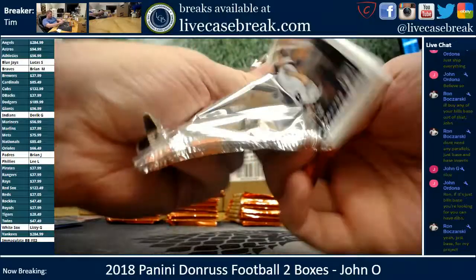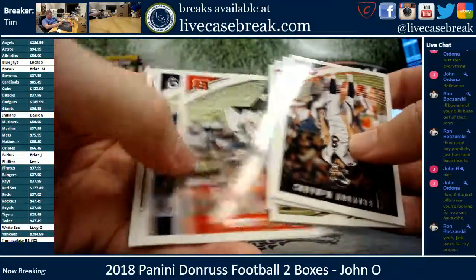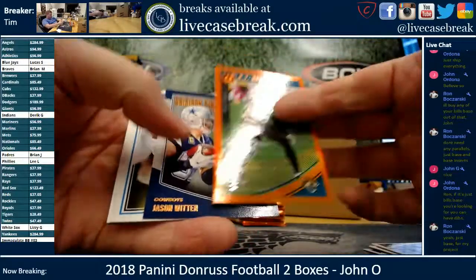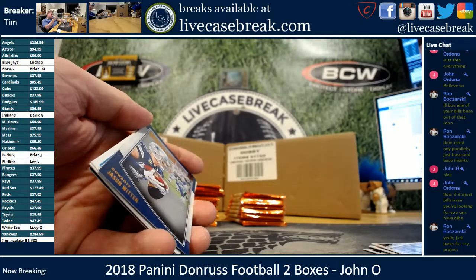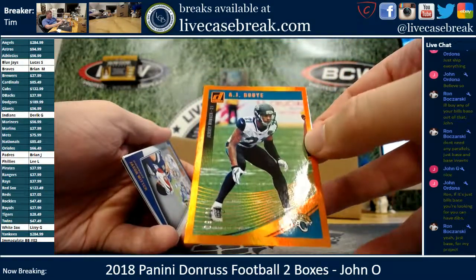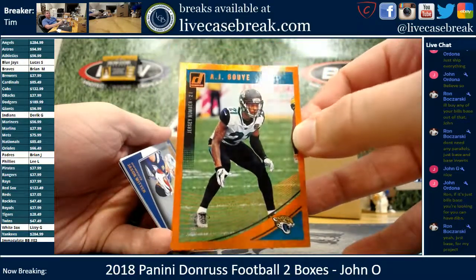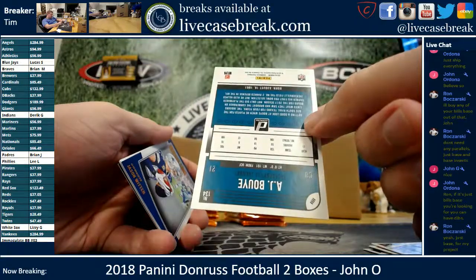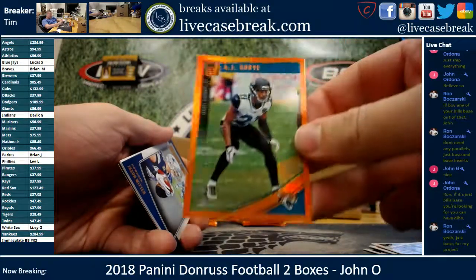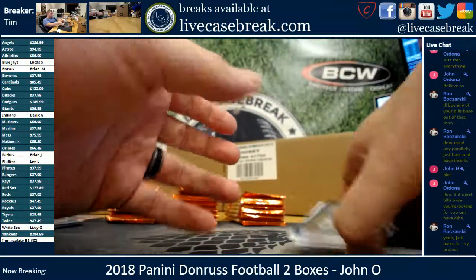And this will finish off the first box. AJ Bouye — what is that out of? 9 out of 21, out of the jersey number — that's pretty cool, says it right on the side, jersey number 21. Nice little added bonus at the end of that box. Jacksonville Jaguars, AJ Bouye. Space, base and a Super Bowl code.